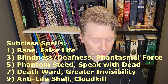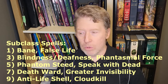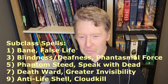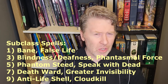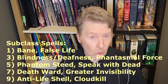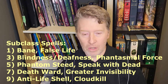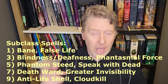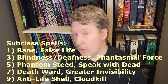At level nine, we get Antilife Shell and Cloudkill. Antilife Shell is very circumstantial — theoretically it can hold off an infinite number of undead too stupid to use missile weapons, but it's a fifth-level spell slot and I have a really hard time justifying that. Cloudkill, on the other hand, can be pretty good, especially on a Warlock. You could use things like Repelling Blast, Grasp of Hadar, and Lance of Lethargy to push or pull things into the cloud and limit their ability to move out of it. Since it's doing damage every round, you can actually get a lot of mileage out of it.